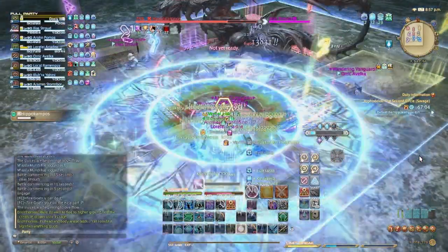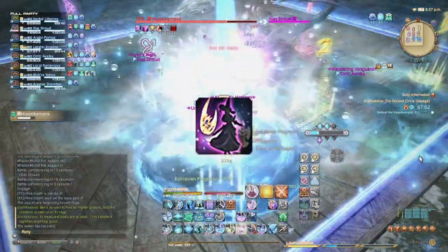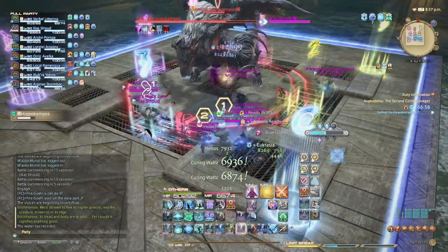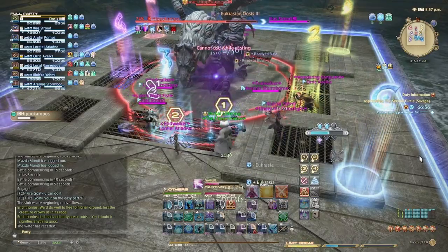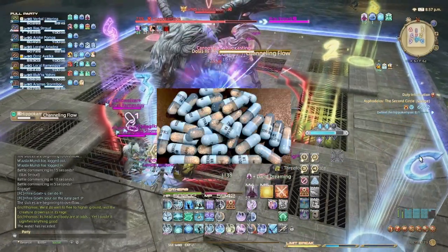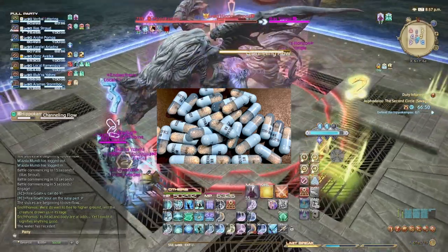In a way, Sage reminds me of Nocturnal Sect Astrologian — except Sage is actually good. It has better mitigation, regens with increased healing potency potential, and a resource system that makes your abilities hit harder in exchange for popping pills, which will only make you focus on mechanics more. It's a win-win!